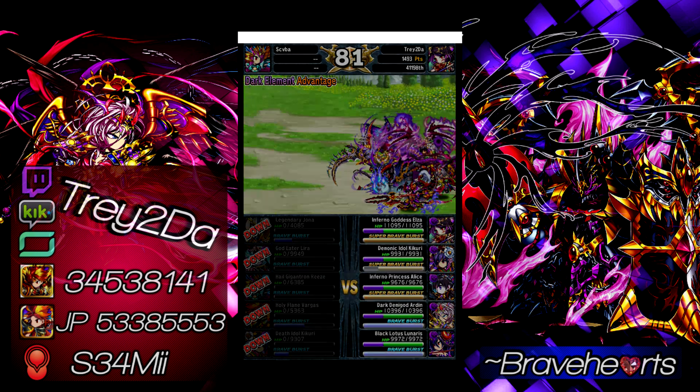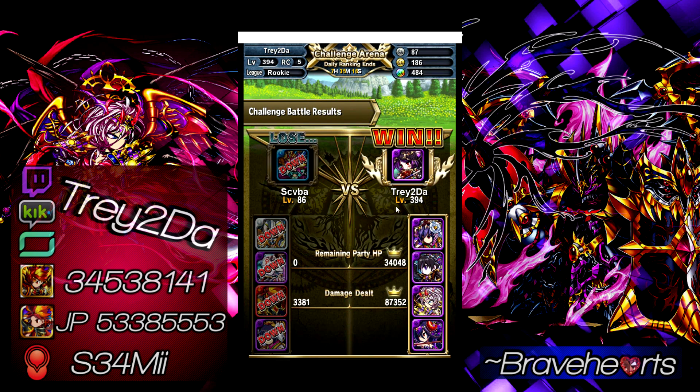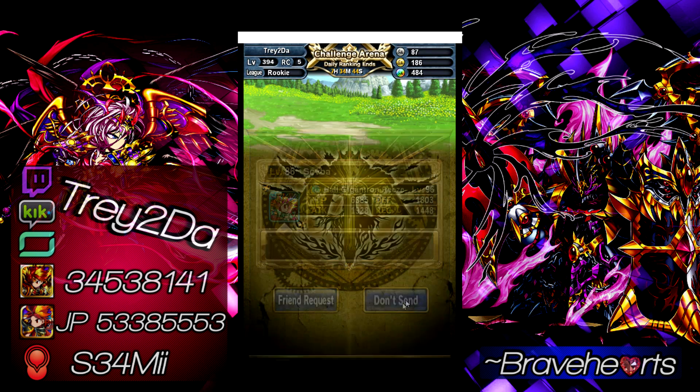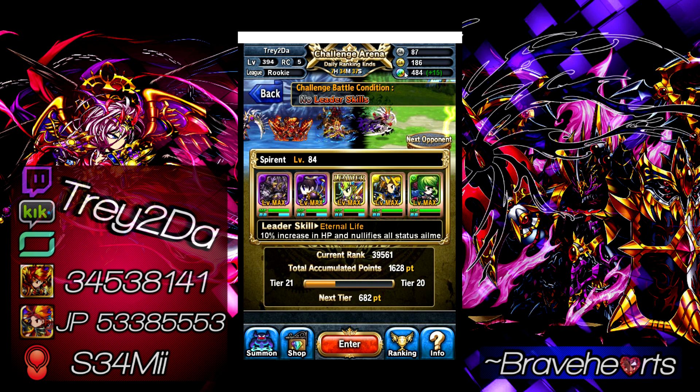You got that win, that W. I don't know how hard I'm going to grind this to actually rank up really high — there's so much to do in Brave Frontier already. We got a Brave Bonus of 1.12, all opponents down times 2, first to ten bonus times 2 — we're getting a whole lot of points: 135 points, rank up! So you keep doing that — your ranking goes up, your tier goes up, which means at the end of the day the lower tier number you're in, the better rewards you get for the day. If you grind it out all week, the better rewards you get for the week. After every battle you get those Rainbow Coins.